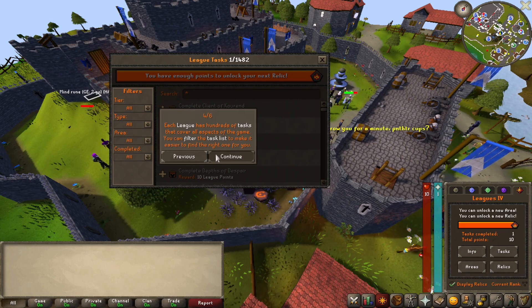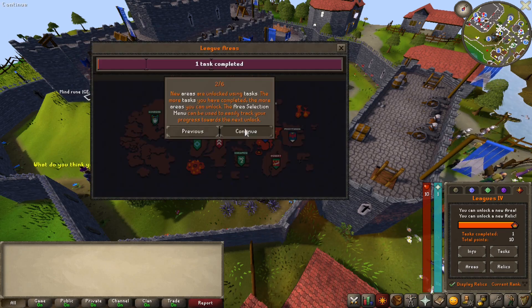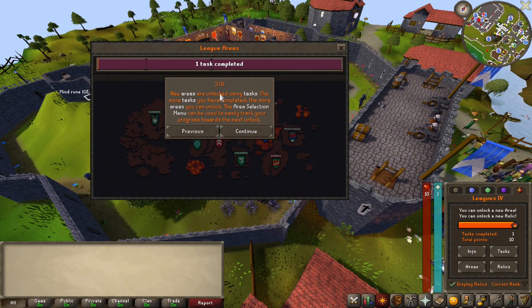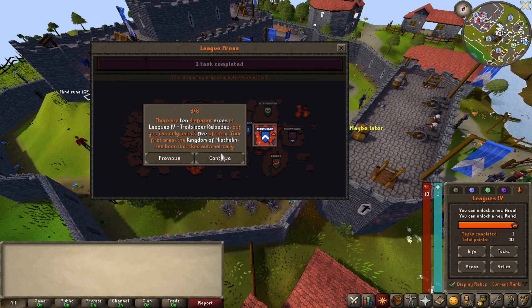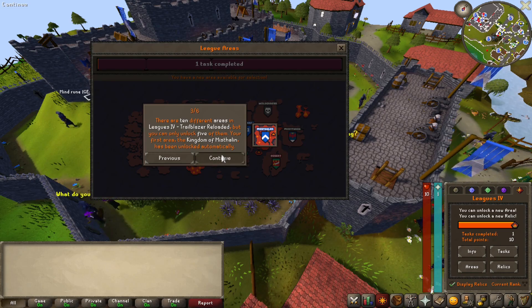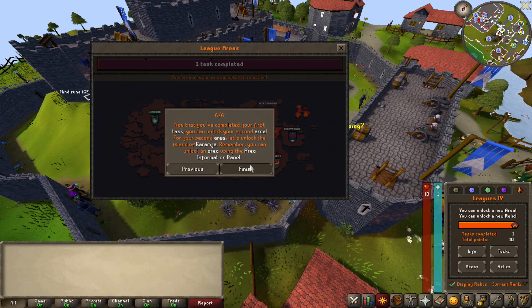It is just insane how much different the games are, even though they are the same game — graphics are completely different, gameplay is completely different. So this is kind of like the previous league; I'm assuming you do tasks to unlock areas. Yeah, it says right there: new areas are unlocked by using tasks. The area selection menu can be used to easily track your progress. There are 10 different areas in Leagues 4 but you can only unlock five.